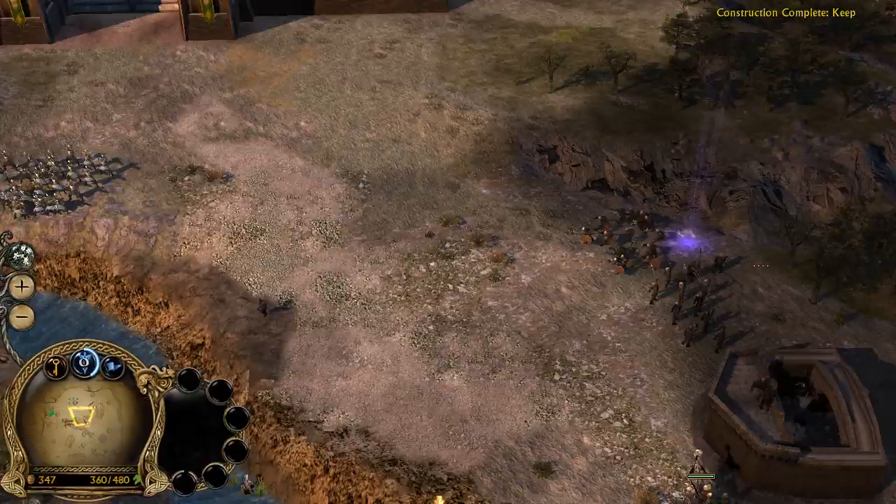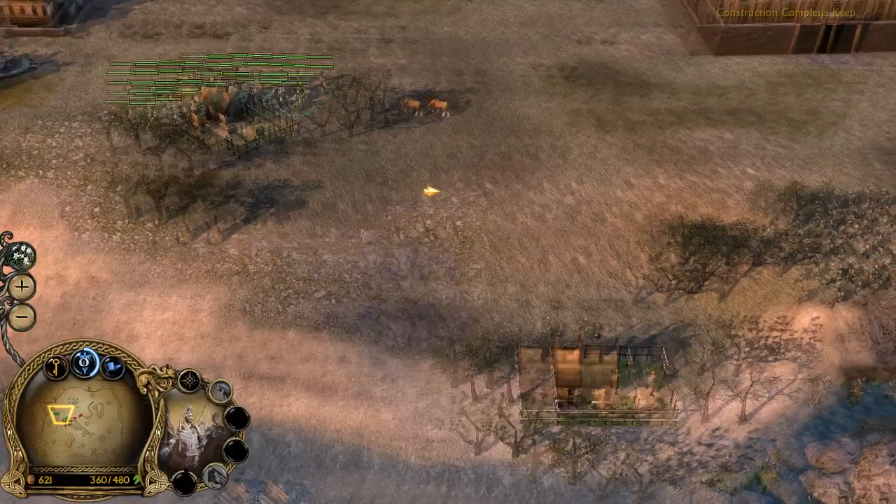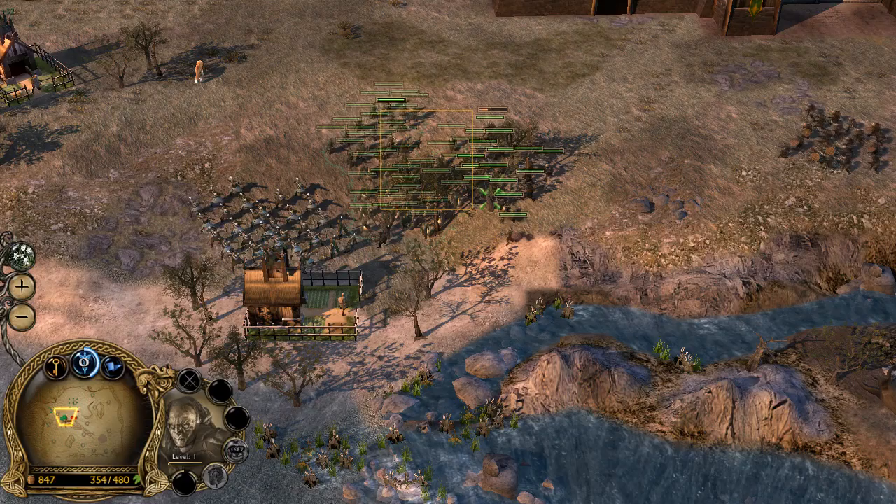They've built barracks right there — we're gonna pull back. Bring these troops up. Here comes their massive assault. We should stay near the farms — that gives us bonuses. Countrymen, defend your farms.